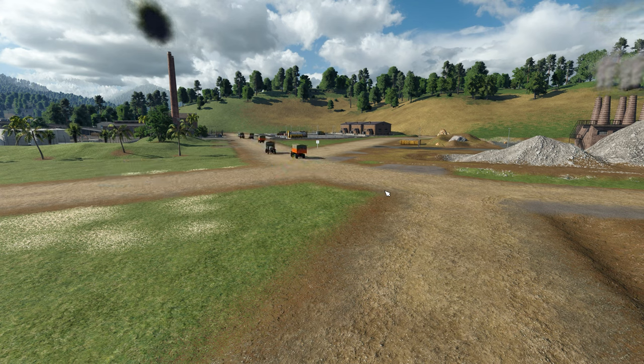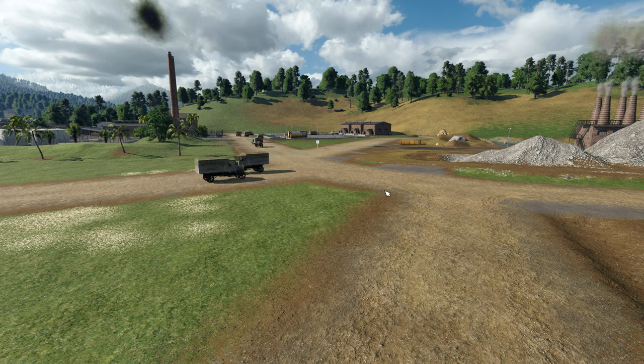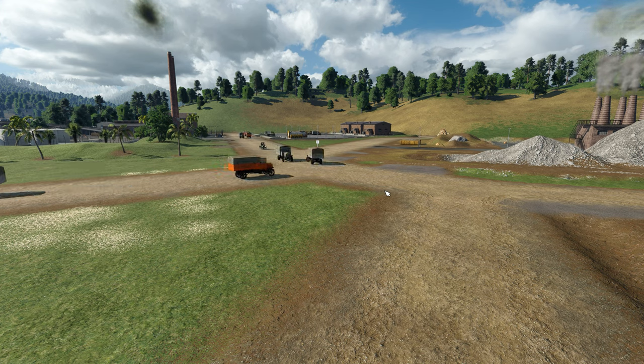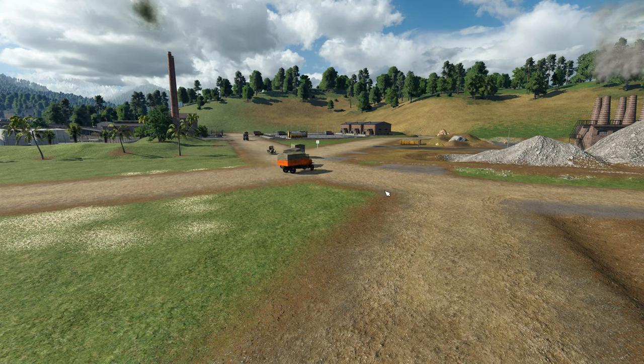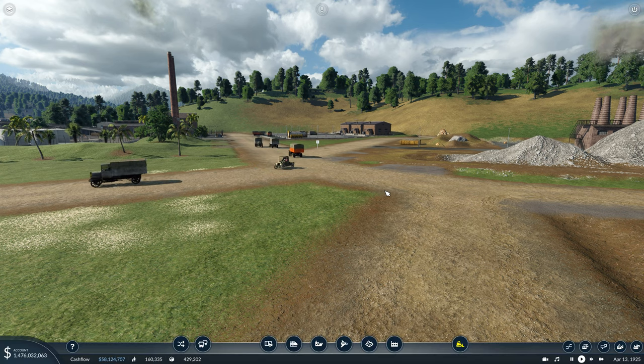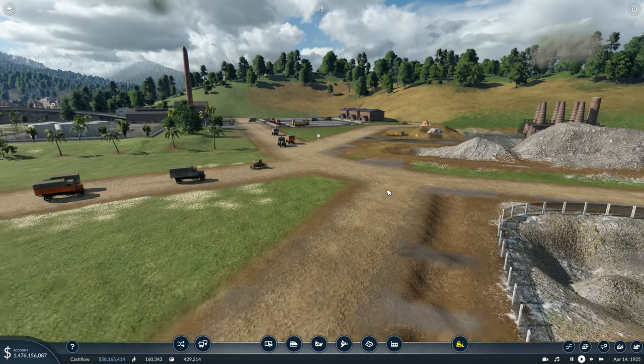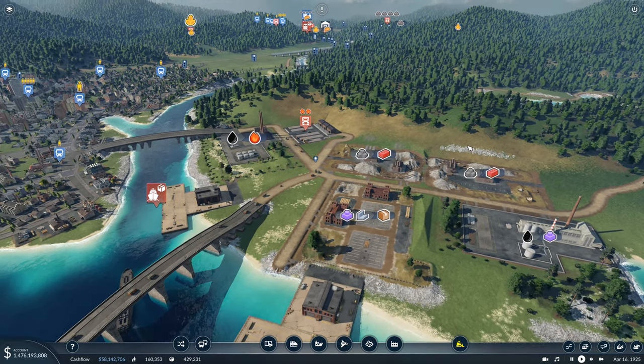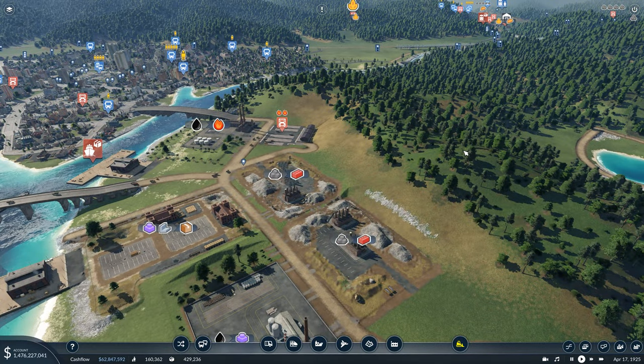So today we're going to replace some of the truck lines and rework some of our delivery lines. We're basically going to get rid of some of the trucks, replace them with trains, and some of the trains we do have are going to be rerouted. Let's bring up the UI so we can make a start. We're here by the industrial complex at Uojima.